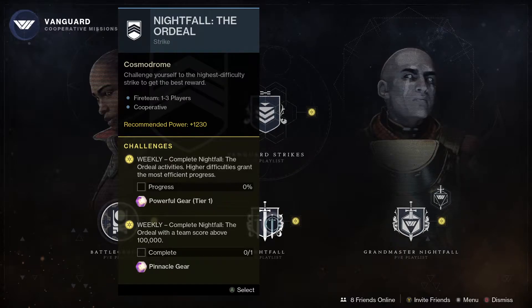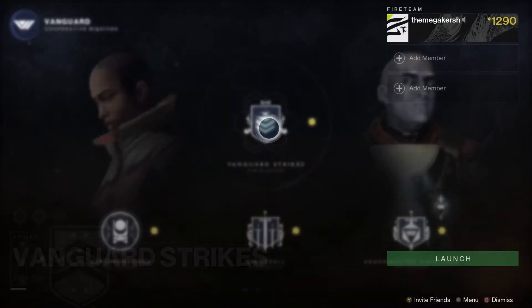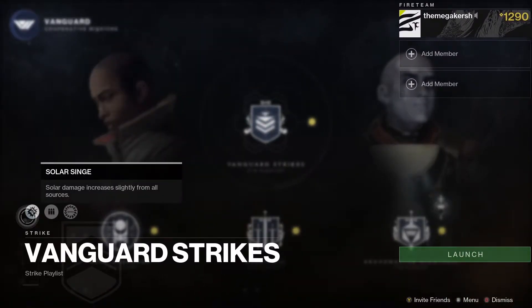You can do the weekly Nightfall completion for a Powerful drop, and also the 100k Nightfall will give you a Pinnacle drop too. The Nightfall loot this week is The Swarm, after a hard week of farming for The Palindrome last week. Next up, complete three strikes with the burn — this week it is the Solar burn — so put on your Solar subclass, do three strikes, and you get a Pinnacle drop.